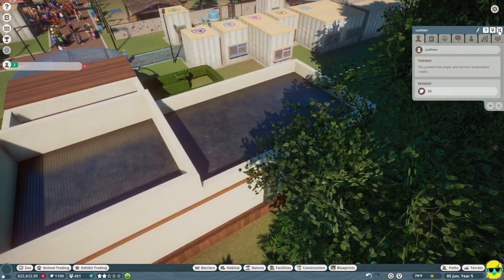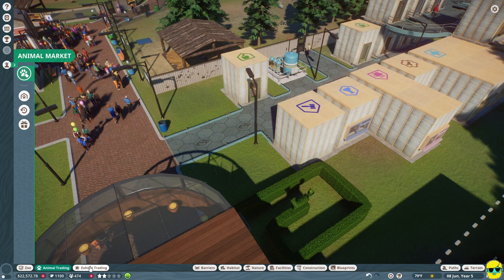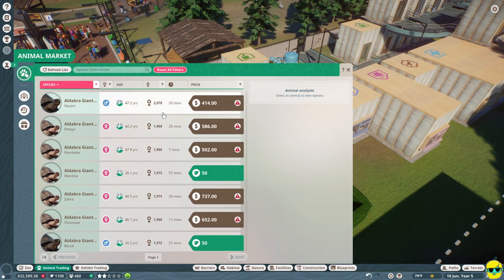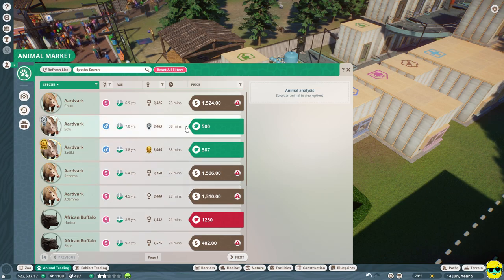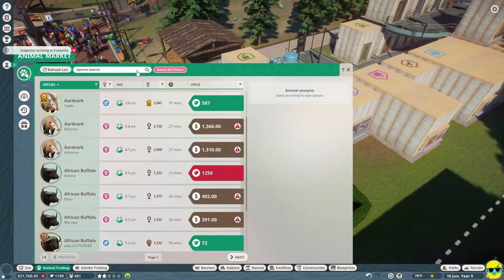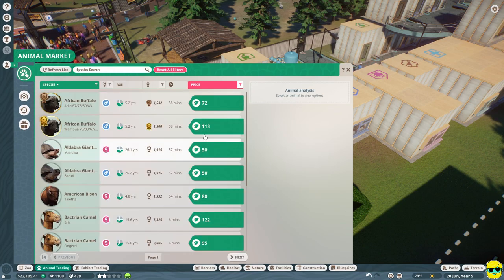We've got VIP guests - let's say hello and get those conservation points. Animal trading, animal storage - no rewards, no animal market. Here comes the animal market, it wasn't loading for me. Let's reset all filters. I want to look for animals trading for conservation credits, so I'll set payment to conservation credits only and confirm.